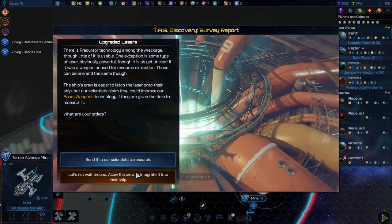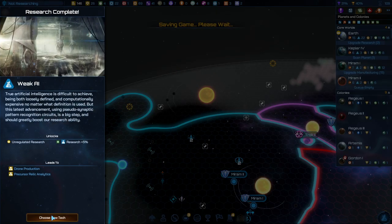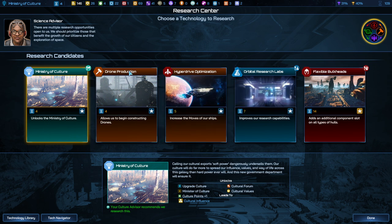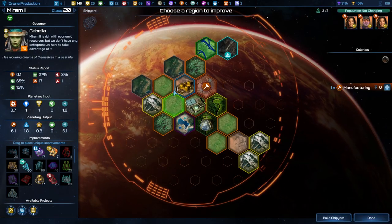Upgraded lasers — a mission to upgrade lasers. Sure. Did we never do spectrum amplification technology? Orbital research labs — the problem is we're short on modules. We're going to have some tech later that requires us to produce drones, so we're going to want to have that available.